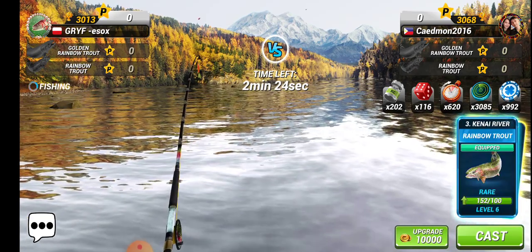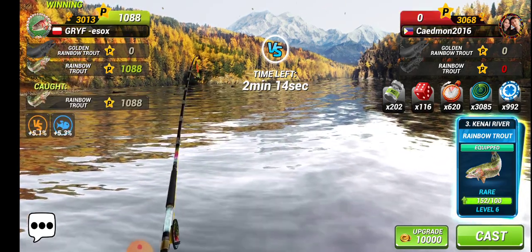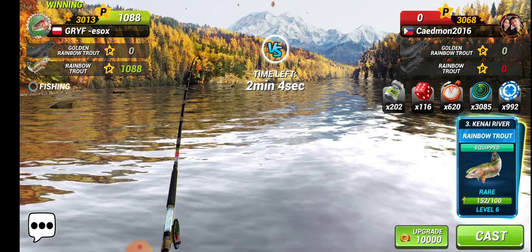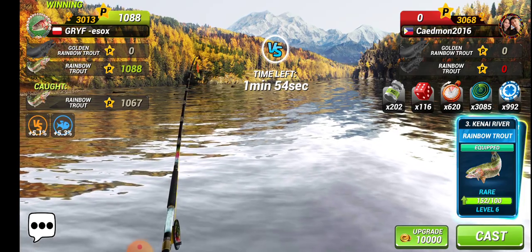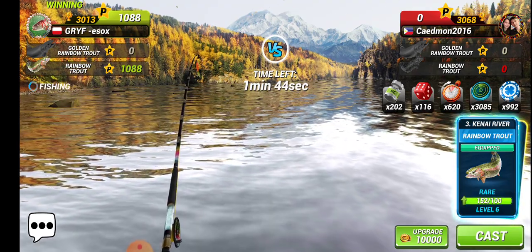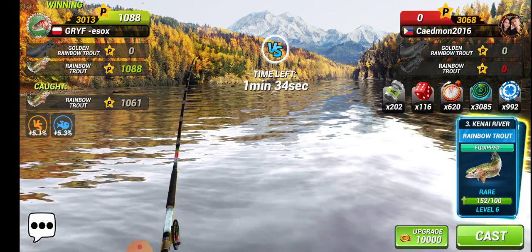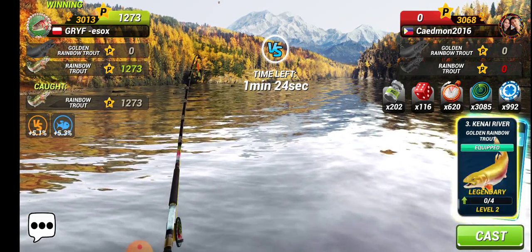Act like we are AFK, let's wait for the opponent. He's not using any power-ups and this is our advantage for the last 45 seconds. I have the option to upgrade or not, but I don't think I need to upgrade to win this challenge. As you can see, my trophies are at 3068. The opponent is not casting any golden rainbow trout — maybe he doesn't have this new fish.